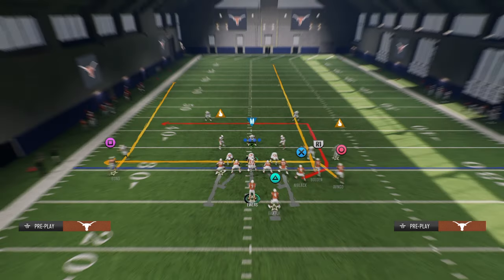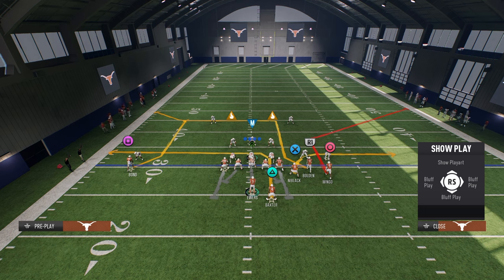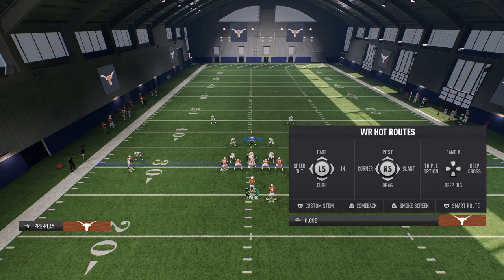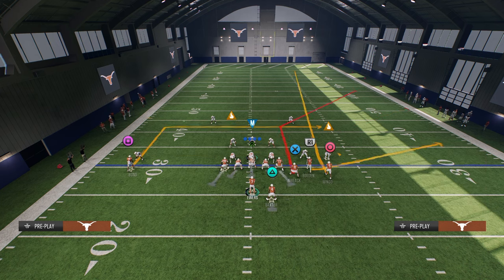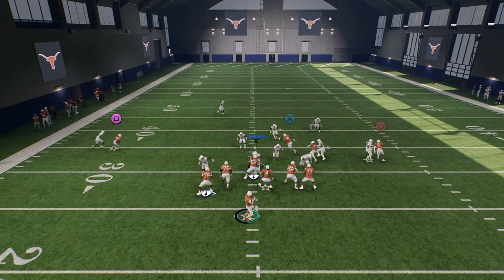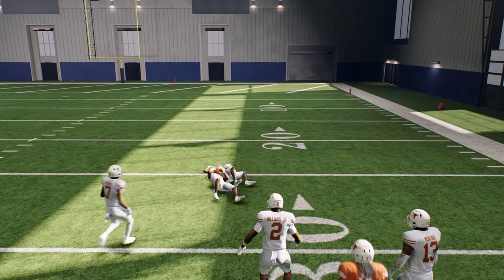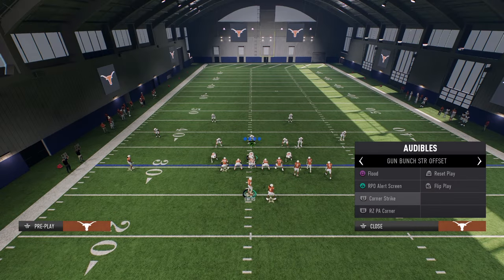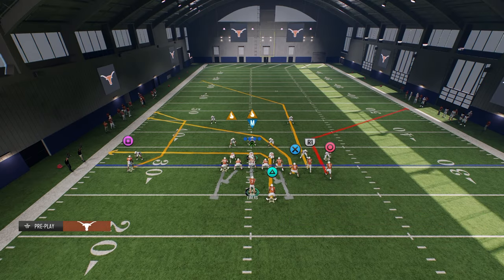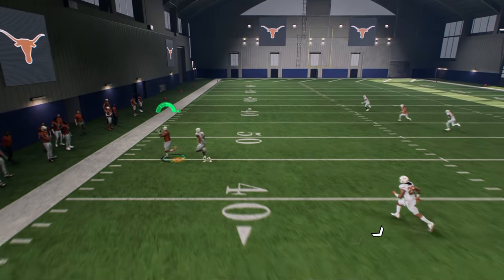If I absolutely have to beat man coverage and nothing else is working, I go to Corner Strike with a specific hot-route setup: tight end on a crossing route, solo wide receiver on a deeply stemmed in route, block the running back, and the outside receiver on a deep post. The main route you're looking for is the circle receiver — it's the best route on the play and the reason you call it. The short or deep cross of the tight end also cooks man coverage consistently.